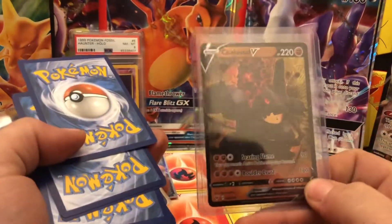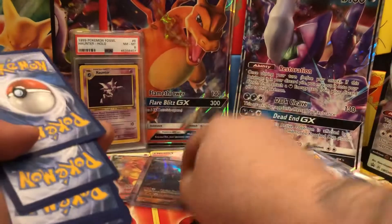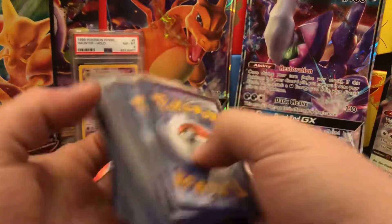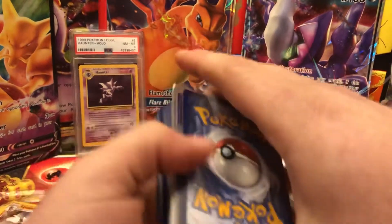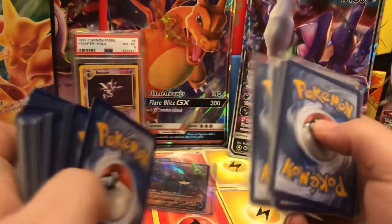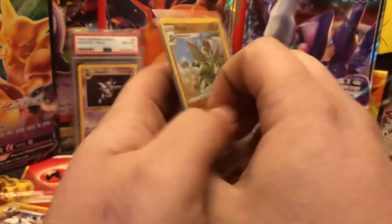Let's take a look at the rare we got, which is a Colossal V. It's a nice card and a half. Anything with a case I remember is actually hollows and reverses, because he packages them really well. I think this is all bulk — we'll go through the bulk after the rares. And here comes a reverse.